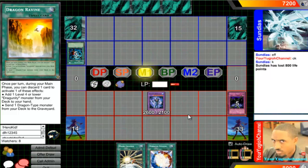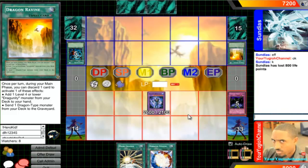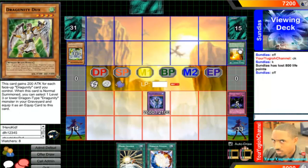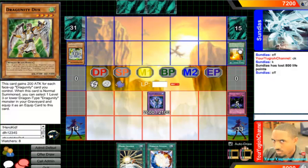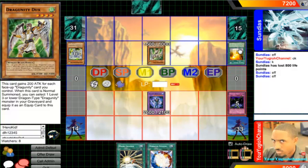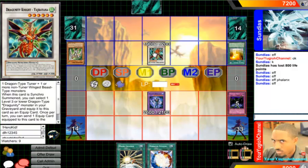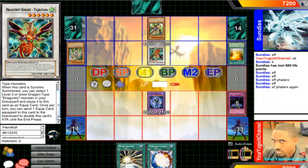He has three cards in hand, I have three cards total. Activate Ravine, activate its effect, pitch a card — okay, that's fine. Summons, adds Ducks to his hand. Summons Ducks, activates his effect to get Phalanx. Phalanx special summons itself, then he synchro summons into a level six Synchro monster.